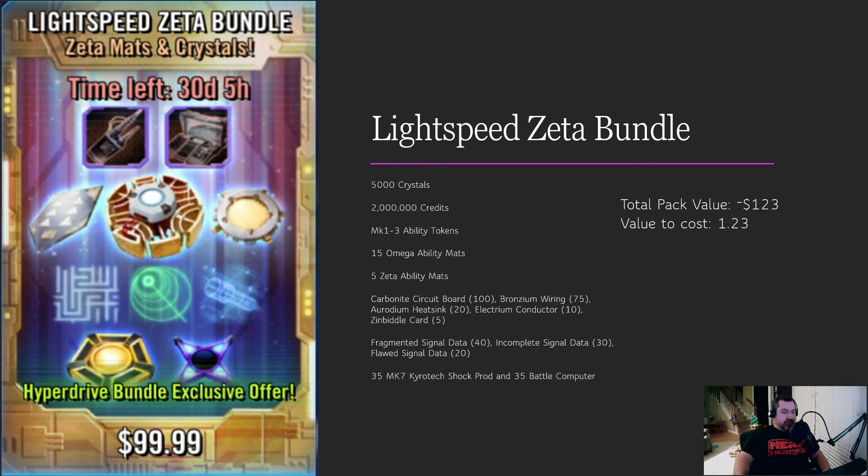The carbonite circuit boards, bronzium wiring, and other relic stuff isn't the best. You do get signal data, which isn't bad, and the Chirotex are very helpful — but it's only 35, and you need at least 50 to equip anything, so you still have to farm more. The total pack value here is about $123 on a $99 pack, a value-to-cost of 1.23. It is better than buying straight crystals, but I'd pass on this one unless you're a Super Whale.